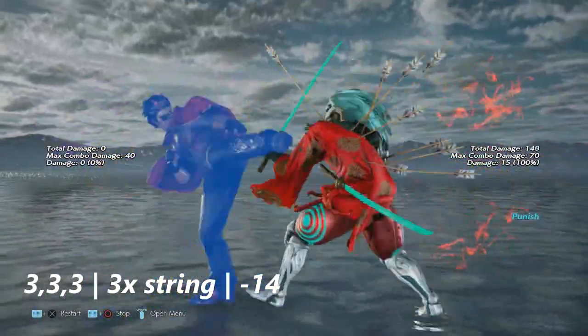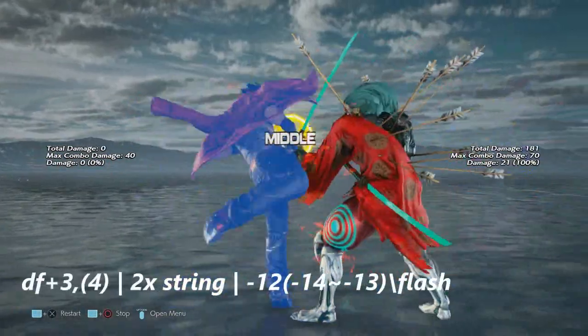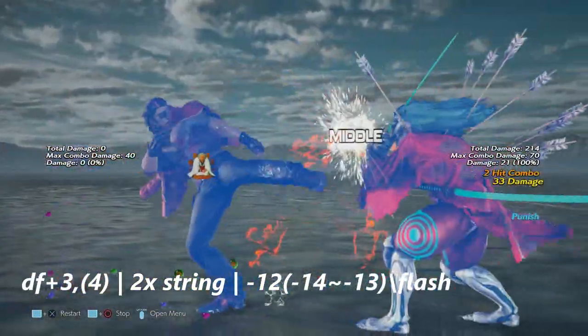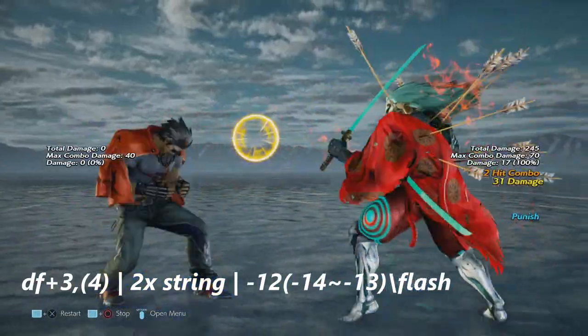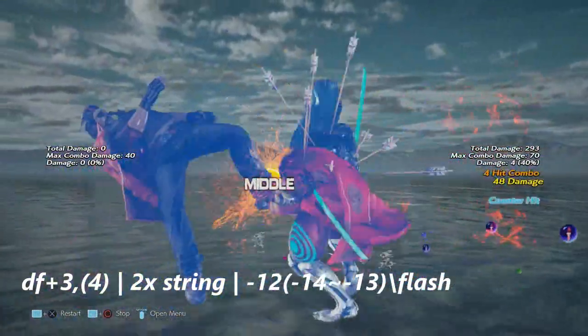This is down four plus three into four — a two hit string. Down four plus three by itself is negative 12, the four is negative 14 to negative 13, and flash also interrupts this move.